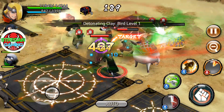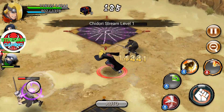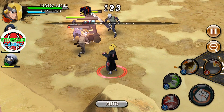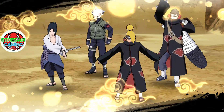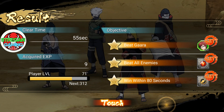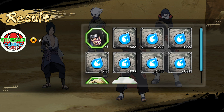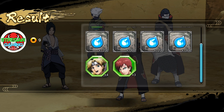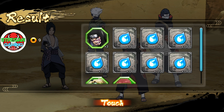Anyway, you get the point. To farm hero fragments as much as possible, you have to kill every enemy so that you get as many drops as possible. In my case I got 10 drops — let's see how many. As you can see I got three Kankuro, four Temari, and three Gaara, plus around 7,000 chakra, which is nice.